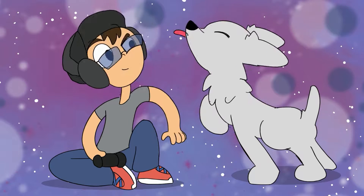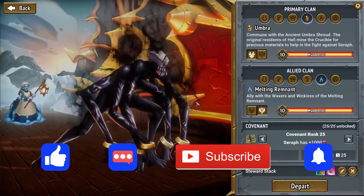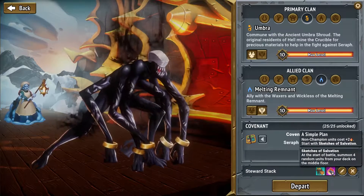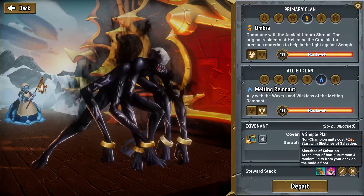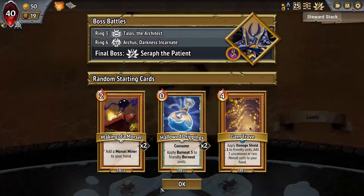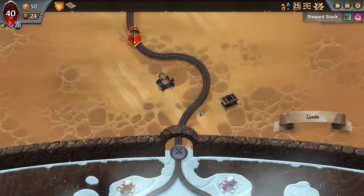What is up everybody, welcome back to Monster Train episode 230. Today we're taking on the Steward Stack. We have 'As Your Service' - start with two additional train stewards with advanced prototype - and then we have 'Simple Plan', non-champions cost plus two but start with sketches of salvation. This big guy does lots of damage, I saw this combo someone else tried and I want to see if I can make it work for me.